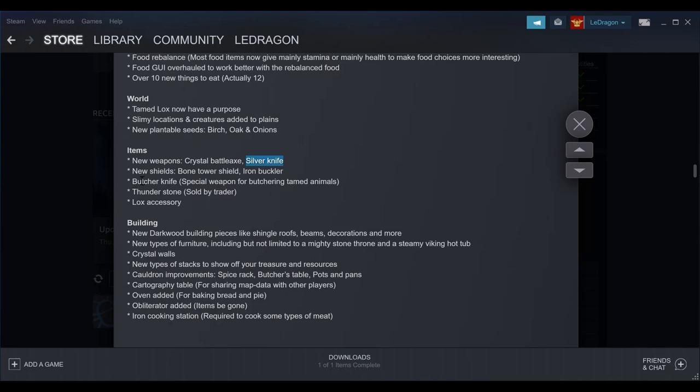There's also a silver knife and a new shield. Thunder stones can actually be obtained from the trader — I didn't know that since I just built a fresh map. There are also new lux accessories, though I didn't see any of those in-game.